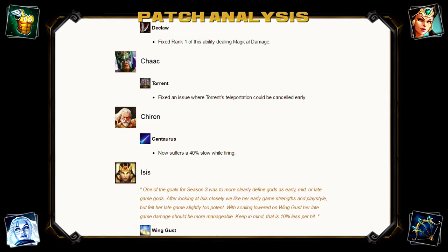Isis's Wingust scaling has been reduced from 40% to 30% per hit. It's not a massive change, but one I feel was needed — Wingust hits like a truck. Isis is very strong; last patch they nerfed her 3, the silence, which used to also slow you, making it super easy to hit the stun ball. If you got slowed you were basically screwed: silenced so you couldn't escape, and Isis could easily hit the stun ball for a ton of damage. Having been hit in the face by Wingust, I can tell you it hurts a lot, so I'm glad that's been nerfed slightly.